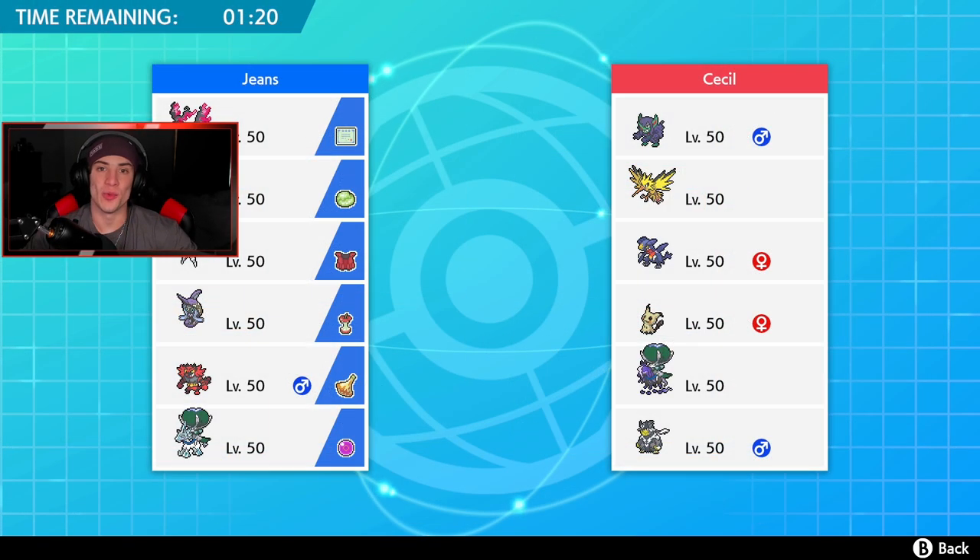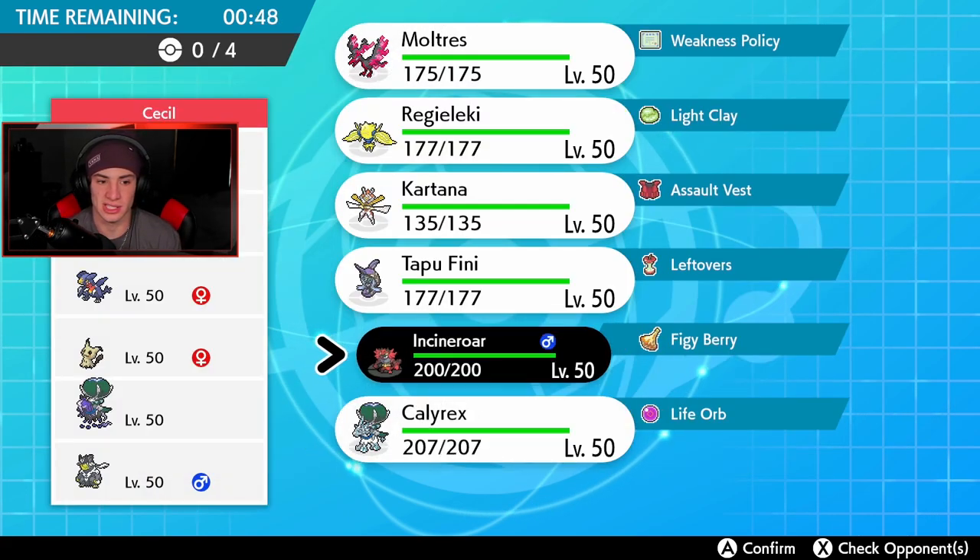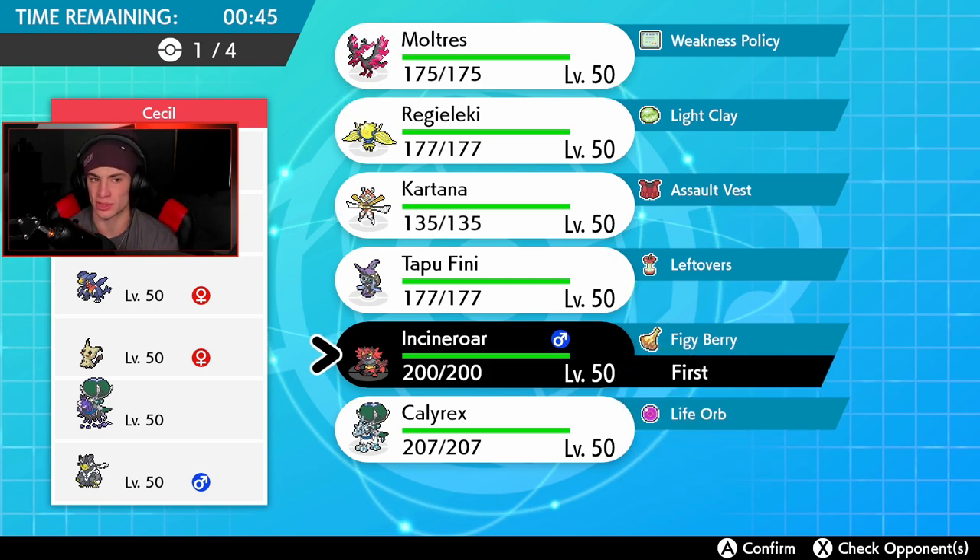We got ourselves a great first battle — Ice Rider Calyrex on my side versus Shadow Rider Calyrex. Hopefully we can pick up the W for battle number one. He also has Garchomp, Zapdos, Grimmsnarl, Mimikyu, and Urshifu. I kind of want to get Regilecki in there to set up screens, but I gotta remember he has Ground type with the Garchomp. Intimidate is definitely going to have to come in here — I'm probably going to lead Incineroar.